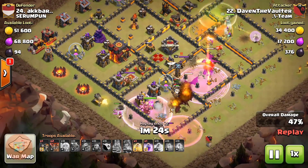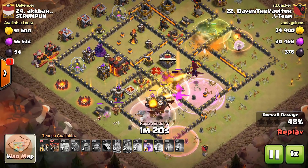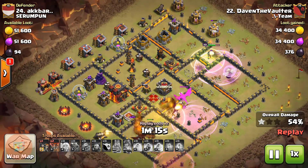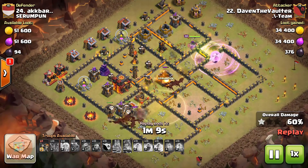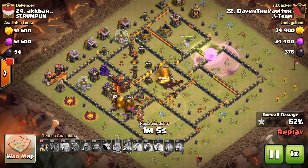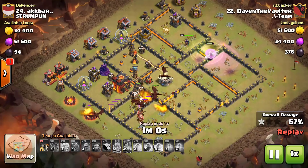The loons are doing some serious damage. Dragons are doing their own thing with the barbarian king at the bottom end. Dragons and loons were under the heal spell because there was huge firepower involved. One of the rage spells was used at the top to keep the archer queen alive. The dragons are powerful tanks helping the loons do damage, and the archer queen is also at full health.